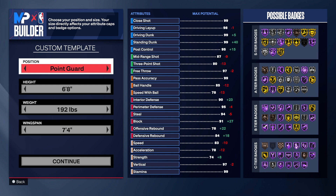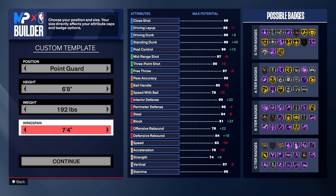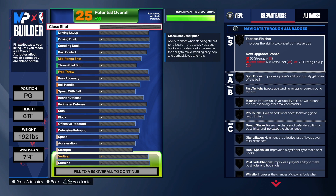We're going to the point guard position — one of my favorite positions to play. Point guard and center are two positions I really like. We have six foot eight, one of my favorite heights as well. 192 on the weight, and a 7'4 wingspan. Let's get into the build.